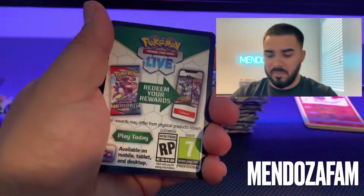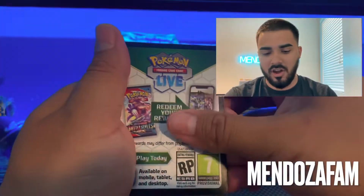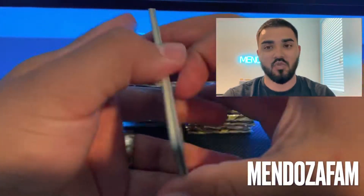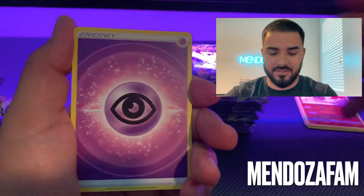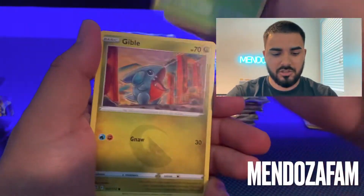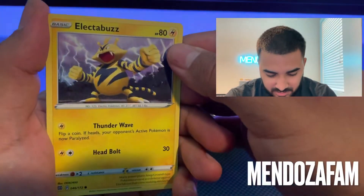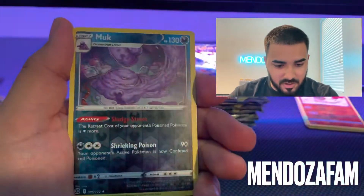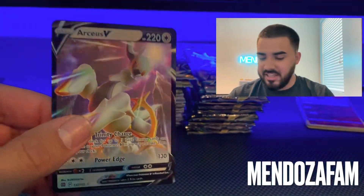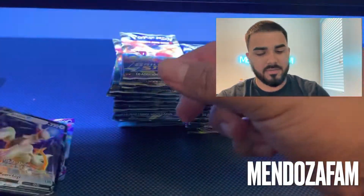Another black one. In booster boxes you usually get about six hits, but these are sleeved packs so they're going to be totally random — you never know, you can have nothing or you can have so much. Let's find out. We got Electabuzz — that one's a pretty good art — and a Muk RCSV. That one's a good hit right there.